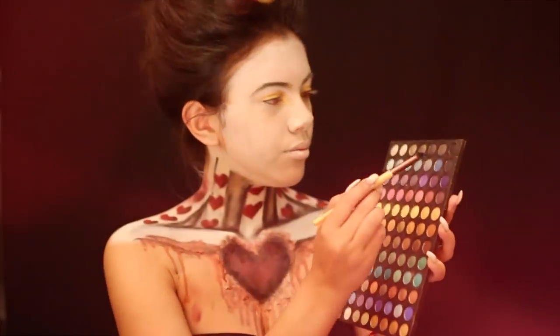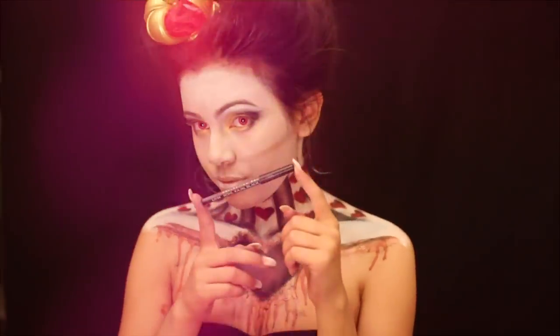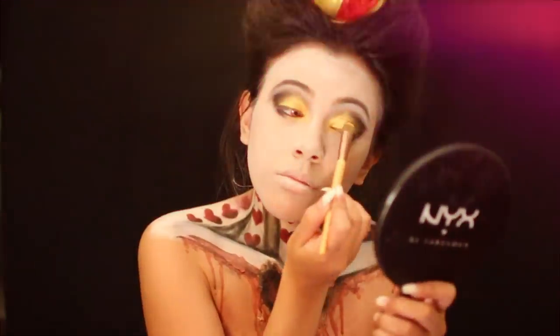Put on a gold eye shadow on the inner corner and the lids of your eyes, then add black on the crease and below. Whip out your blending brush — you don't want me to lose my temper with that unblended eye shadow! Line your eyes with a pencil eyeliner and then add some gold glitter, because what queen doesn't wear glitter?